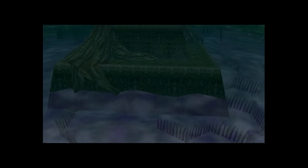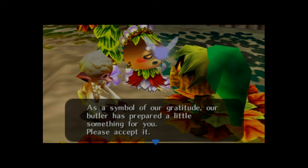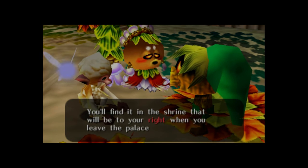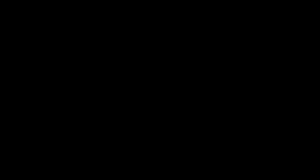After defeating Adolwa in the Woodfall Temple, the poisoned water of the swamp clears. The Deku Princess informs Link that her butler has prepared something for Link as a sign of gratitude. It's found in a shrine to the right of the Deku Palace as you leave. I was aware from my past playthrough that this was a race, and I'd wanted the bunny hood before tackling it.